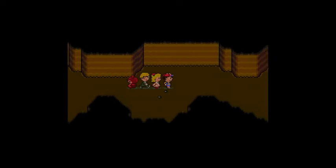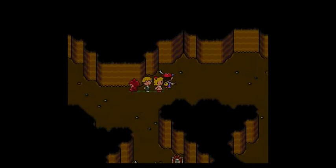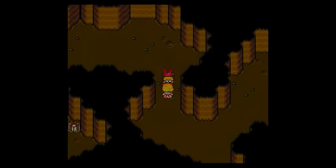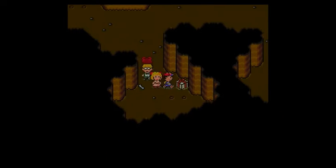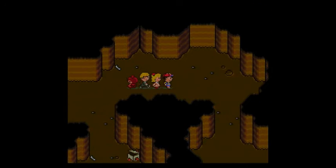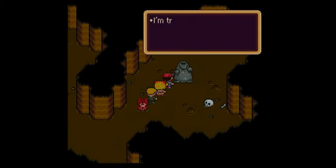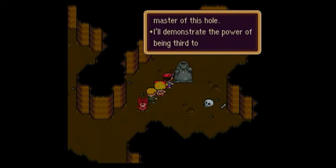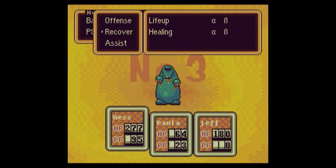Let's continue onward. We got the Calorie Stick! Calorie sticks are a very useful healing item — if you can find them, you definitely want to pick those up because I think they have about the same strength as hamburgers. I was going to use the Big Bottle Rockets to take out the last two Guardian Diggers, but I think Paula's strong enough to just take them out normally.